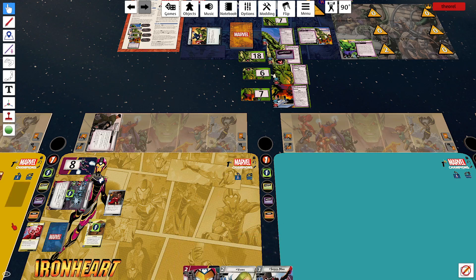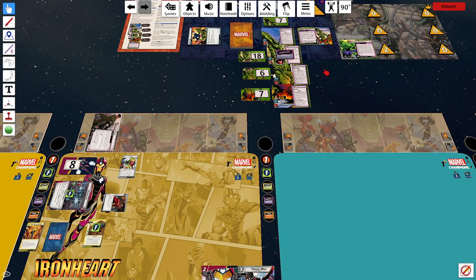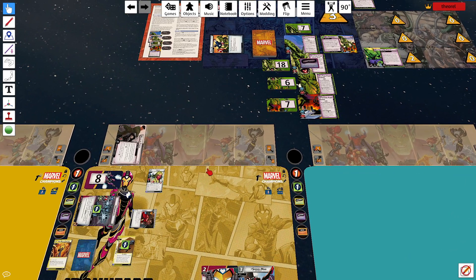That messes with my initial plan of doing One Way or Another because I don't think I have enough to do all of this. Choose an attachment, non-elite minion, or non-permanent side scheme — we don't have any of those. I can blank this and then it won't go off, but I am a resource short.